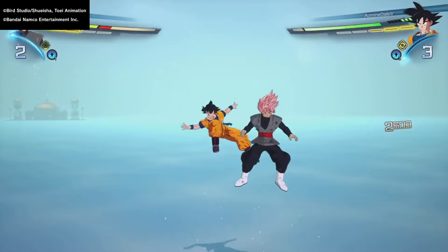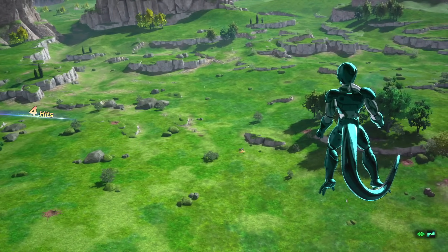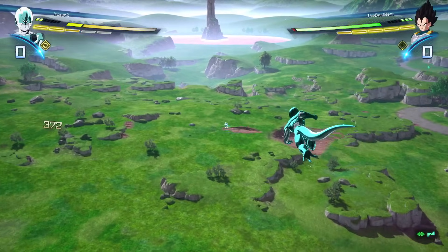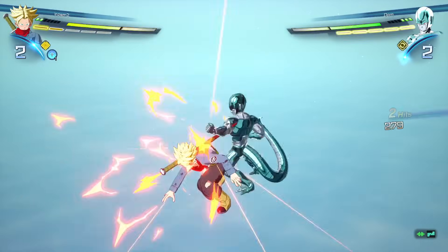I'm going to show you how super counters actually work and more importantly how to beat them. I've seen a lot of guides talking about super counters, and while there are a few good ones out there, the majority either fail to explain in depth why and how super counters work, or are just straight up wrong entirely. More importantly, I haven't seen any videos showcasing how to stop your opponent from doing them, so I decided to do some research.